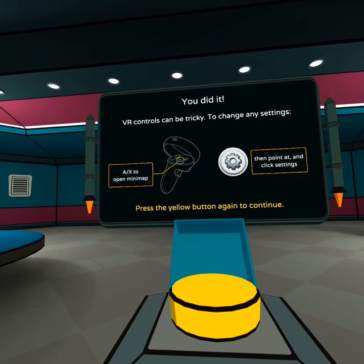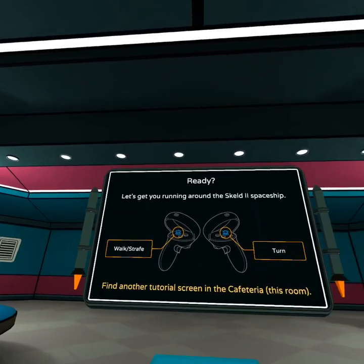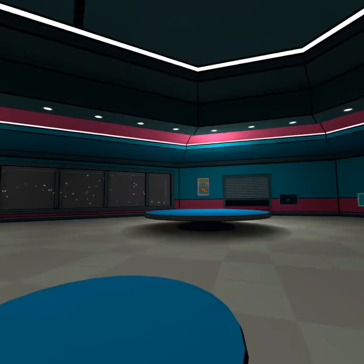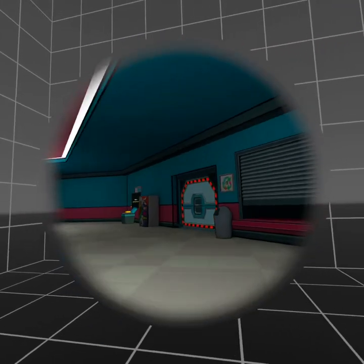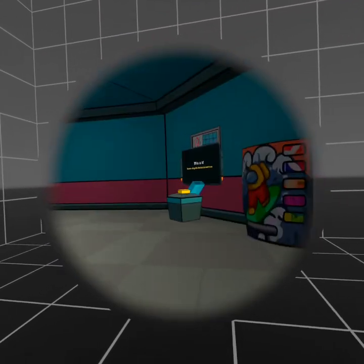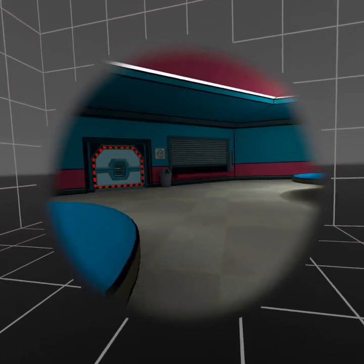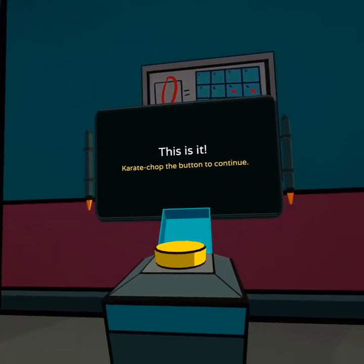Press the yellow button to continue. Let's get you running around. Seems easy enough. Looks like the blinder settings are on but I don't care, I'll change that later. This is really cool. Karate chop this button to continue.